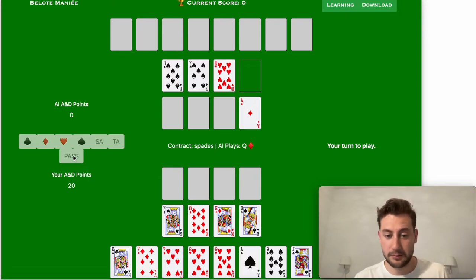My opponent doesn't waste any time and decides to play Queen of Diamonds directly. We have the amazing surprise to see that there is an Ace of Diamonds revealed in his game — a very important card, and unfortunately he's the one getting it. Diamond is not the trumping suit, so I don't have to play a card higher in value than the Queen of Diamonds, but I do have to play a diamond. I'm going to take control by playing my 10 to make my 10 points, while keeping one diamond to protect my King.